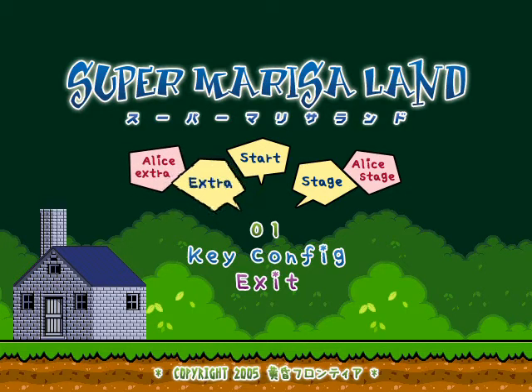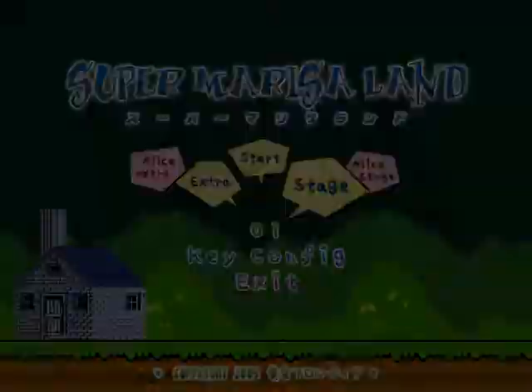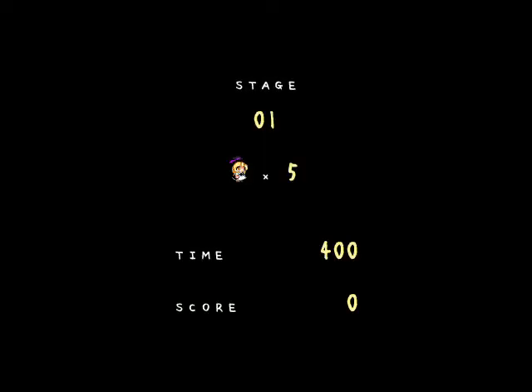As you saw from that quick short demo, Alice's gimmick is that she is always small, whereas Marisa can shrink and grow as in the standard Mario game. Alice is always small, and if you get a mushroom that would help Marisa grow, Alice dies instead. Just a bit of a preview — I will show you one stage with Marisa just to show the normal gameplay mechanics.